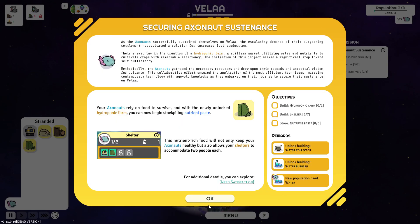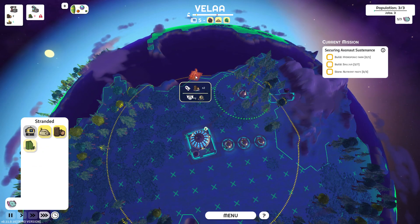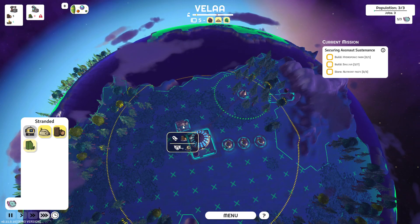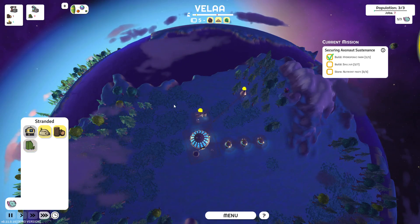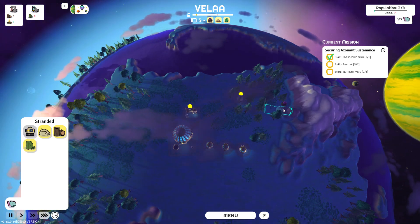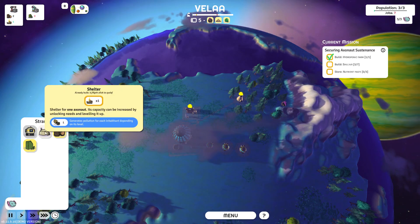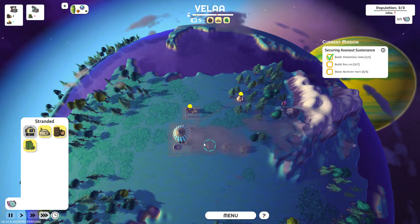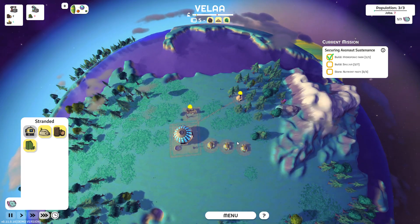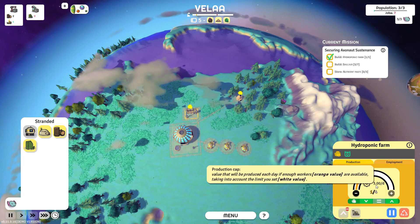Build some nutrient paste. All right, pretty simple — it seems rather terrible. A population is three out of three, there are seven jobs. I mean, I don't have other things I can build right now. This is going to take a little bit of time for them to actually make some stuff with their hydroponic farm.